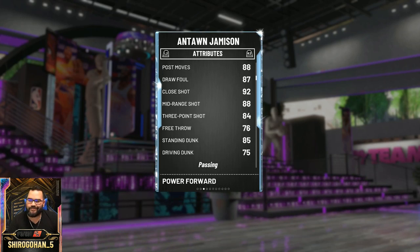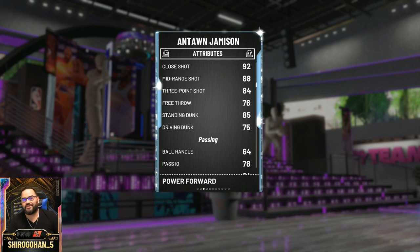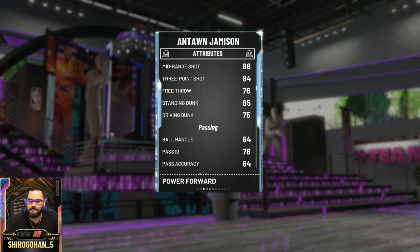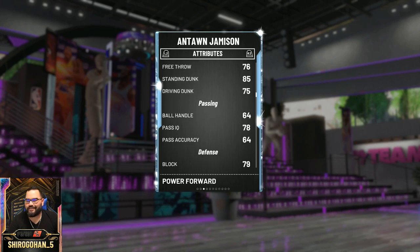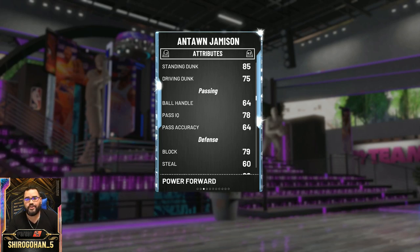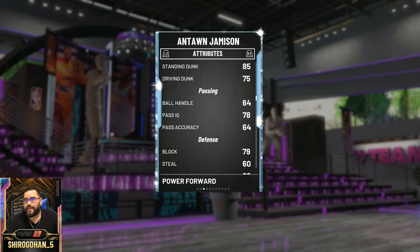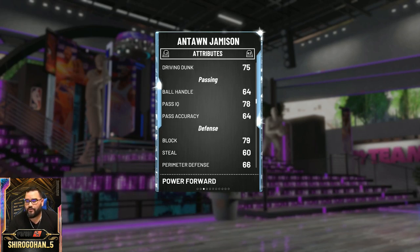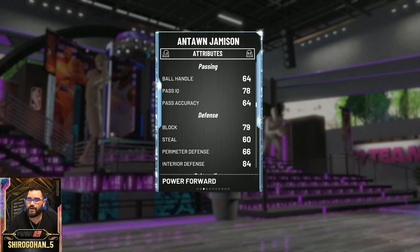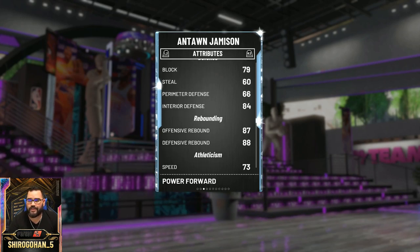Standing dunk 85, driving dunk 75. Ball handling is bad though, so this is not the Antoine Jameson of 2K19. His ball handling is not good at all. Pass IQ not the worst, pass accuracy 64 not good. It doesn't matter because you're not gonna be running him at point guard or shooting guard — you can't. He has two positions: small forward and power forward. So far he's looking more like a small forward, but his block is 79 and interior defense is 84, so you might be better off running him as an undersized power forward.